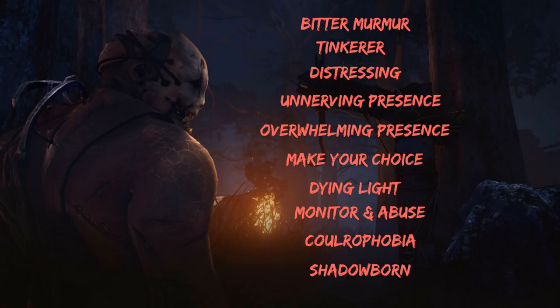Monitor and Abuse is better on the hag or Michael Myers. Coulrophobia is another terror-radius-based perk — not optimal with the trapper. Shadow Born is okay but again not optimal in the trapper's hands. These perks are fine and good in general, but the previous list has better options for the trapper specifically.